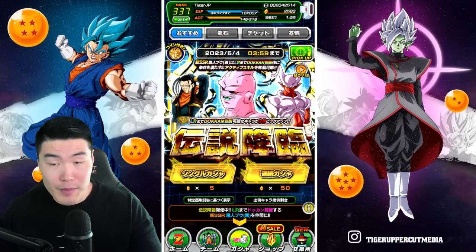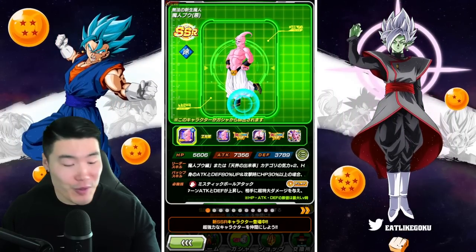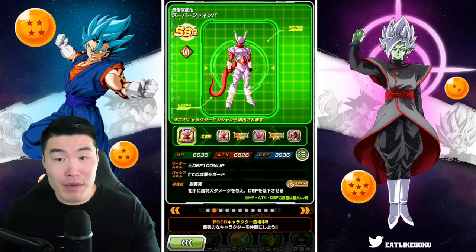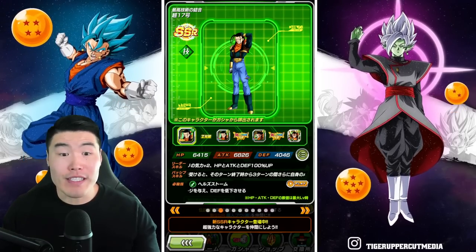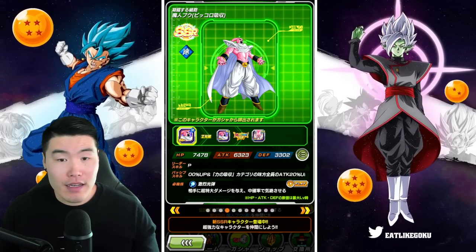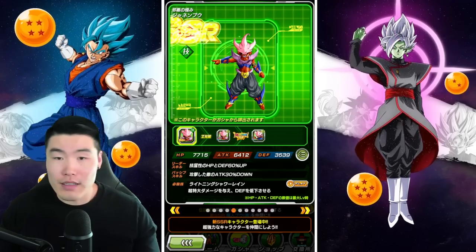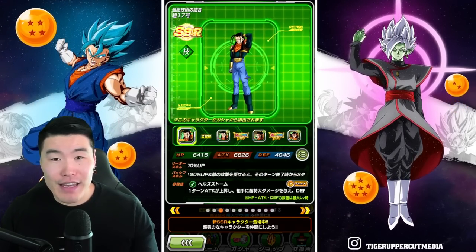Before we jump in, let me just quickly take a look at the banner here. We have the new Super Buu - love the pose for this SSR. And then we have LR Janemba, not bad. We have LR Super 17, he's okay. And a couple of random Buu Saga SSRs or Buu-related SSRs. And that's pretty much it.